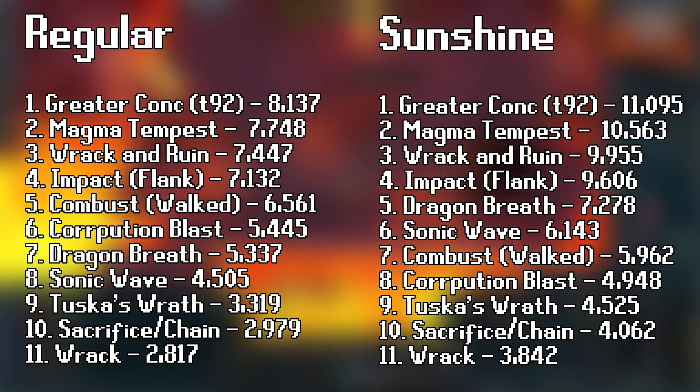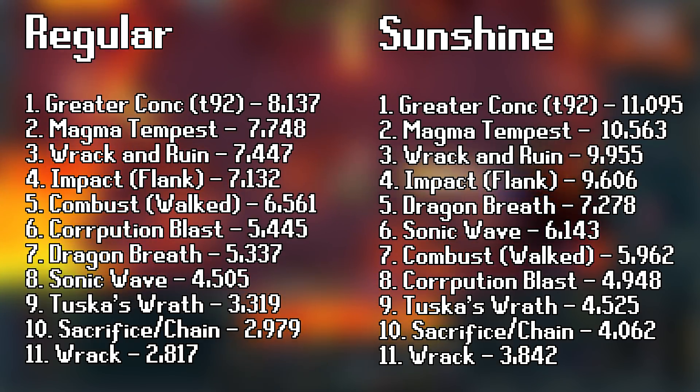The ability damage rank doesn't change much for when Sunshine is up, except that bleeds get knocked lower. It's actually kind of funny because bleeds do less damage in Sunshine because of the fact that you lose the 10% damage buff from Maniacal while Sunshine is active.